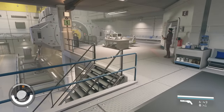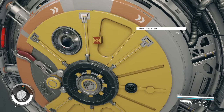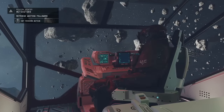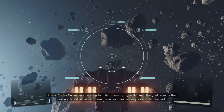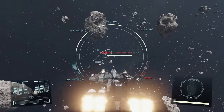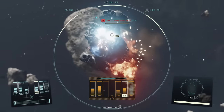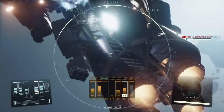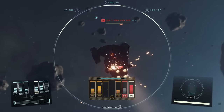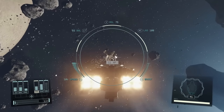Ships are one of the more challenging aspects of Starfield, especially ship combat. If you want to practice safely, Bethesda added a flight simulator located in the MAST district of New Atlantis — easy to access right from the start. What's even better is that ships you destroy here count towards leveling up your ship skills like piloting. So if you want to level those skills early with no danger or cost, definitely check this out.